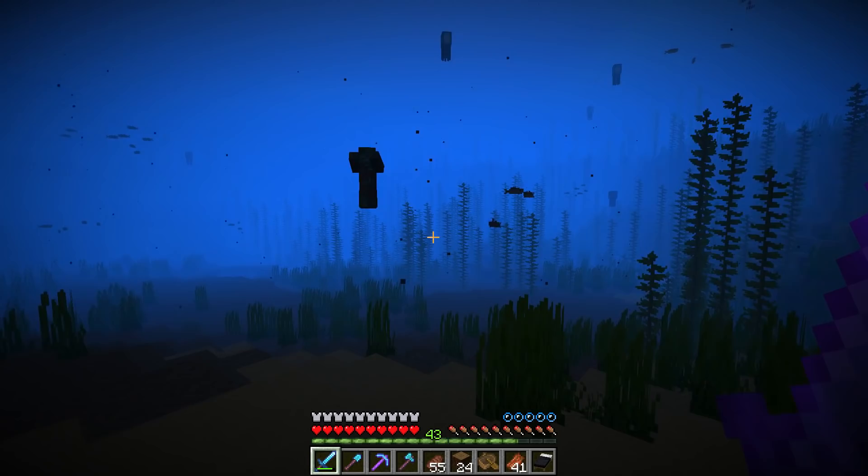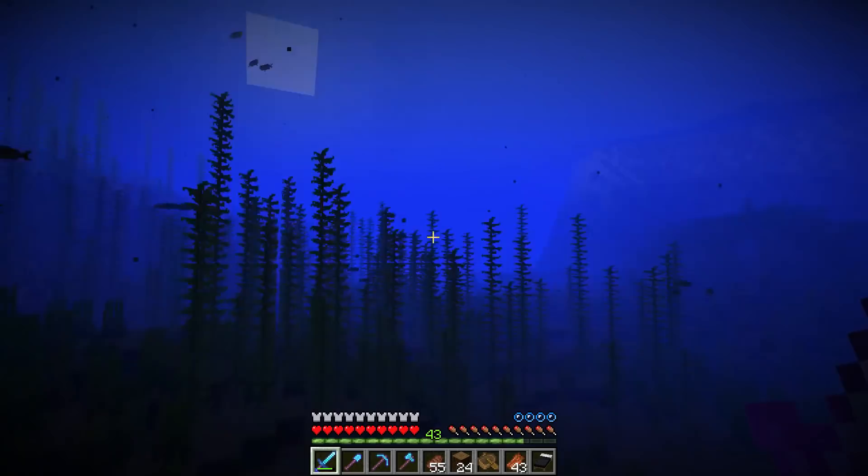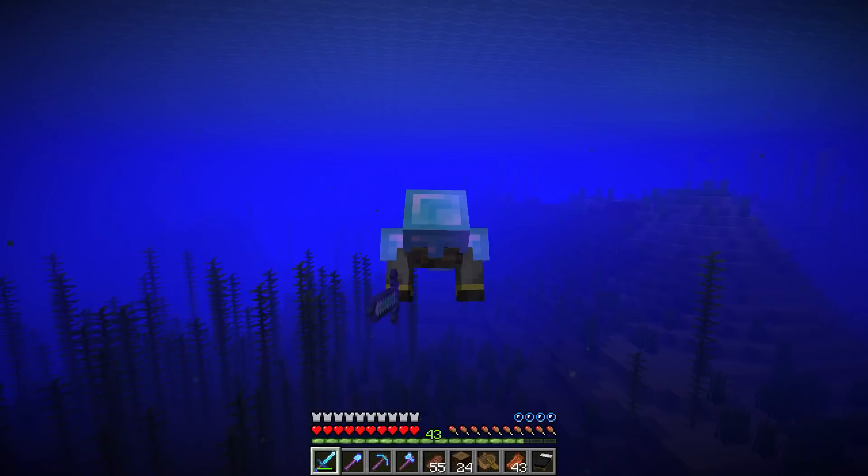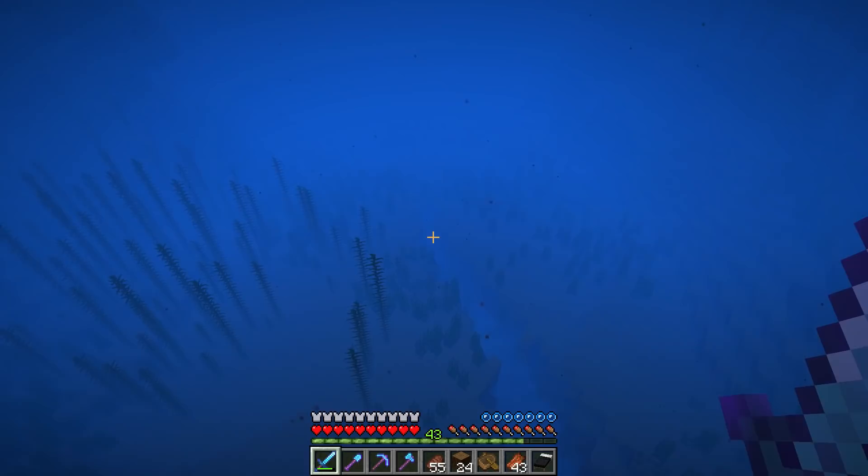The drowned can actually spawn in river biomes too. If you have a river biome near your base and you've lit up all the caves, you could use the river to hunt drowned. However, rivers are generally smaller than oceans, meaning less space for drowned to spawn. Patience is key here — it's worth it in the end, so just keep moving, keep swimming, keep looking.